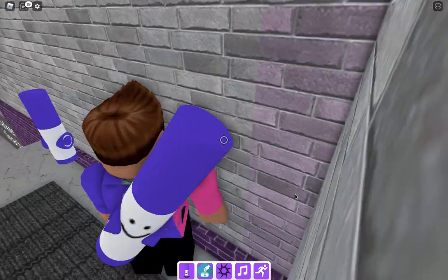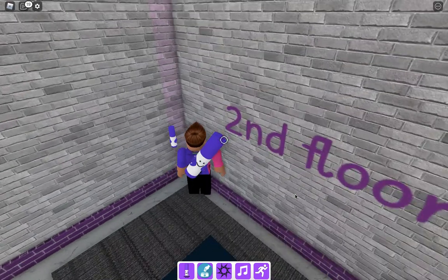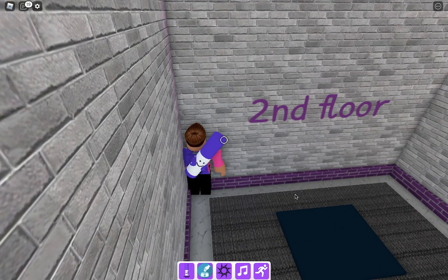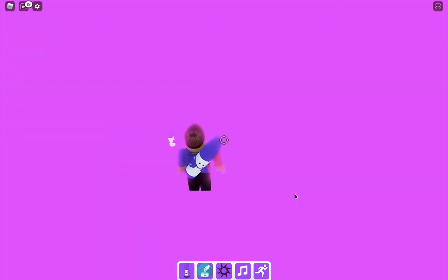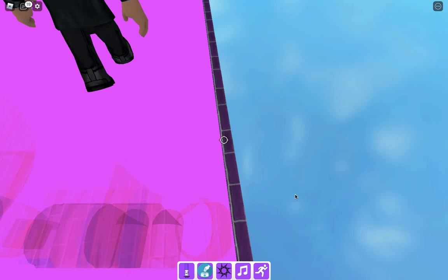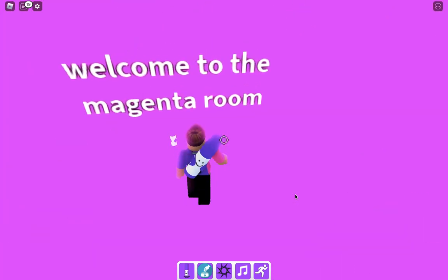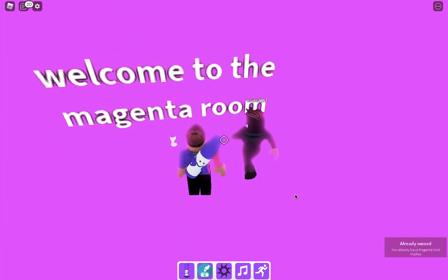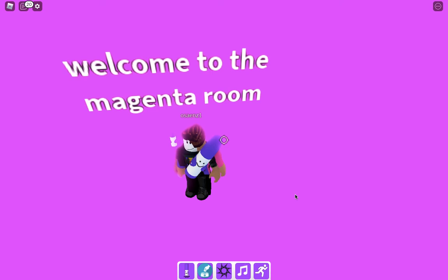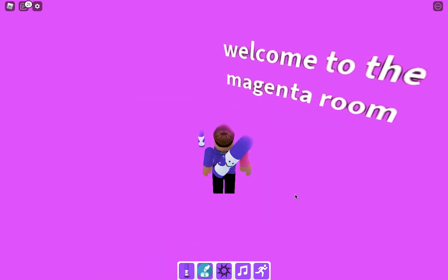You're gonna kind of slide into the wall — you should see a purple thing. Right there, you're gonna kind of slide and then go to 'Welcome to the Magenta Room' right here. You need to kind of center it, then go backwards. Press the spawn button so it's easier to get up.